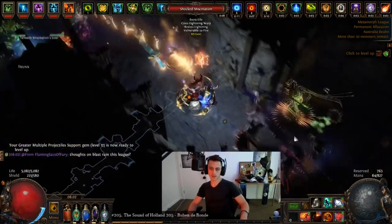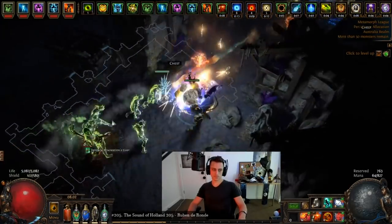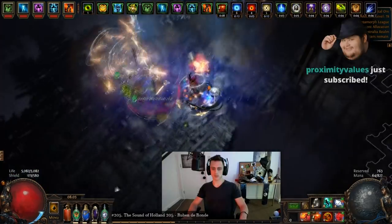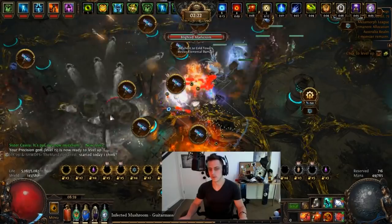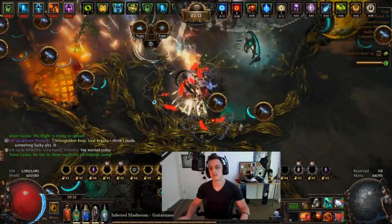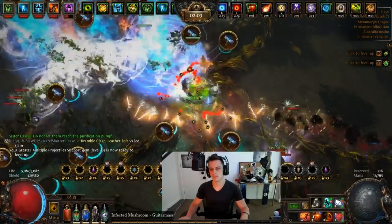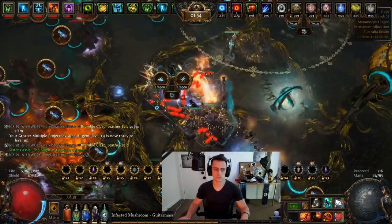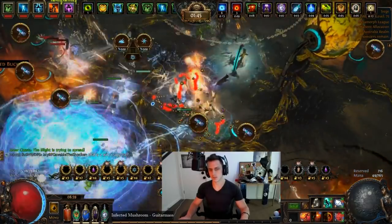I've had plenty of damage all the way through up to tier 13 maps. My Golems as an Elementalist have been surviving totally fine, though I'm not using a Primordial Chain like I have in the past, because it's simply not worth it to reduce Golem life the way Metamorphs have scaled. Item costs were 3C for Vol's Protector unlinked, 30C for Vol's Devotion, and 30C for the Astral Projector ring.